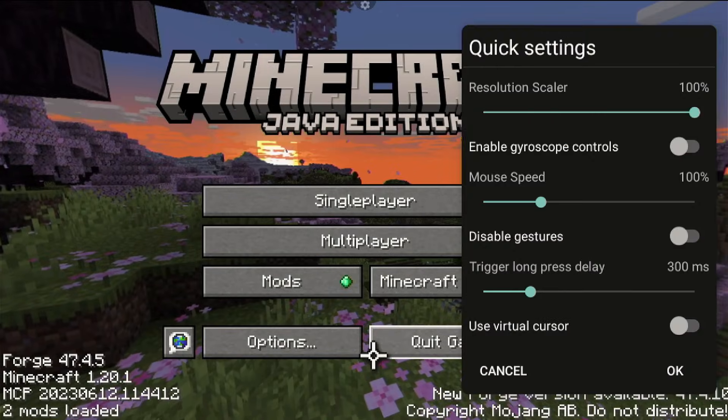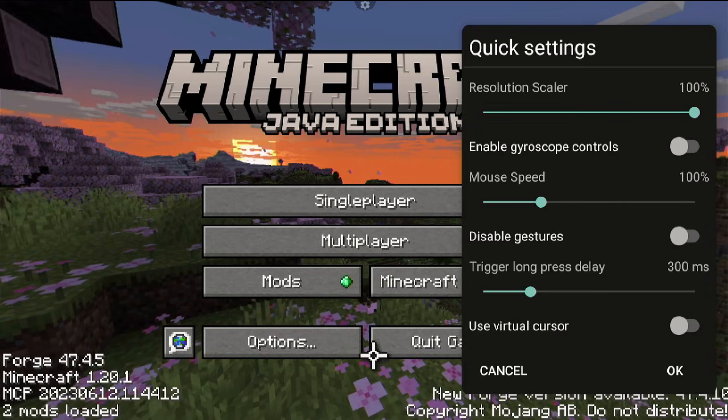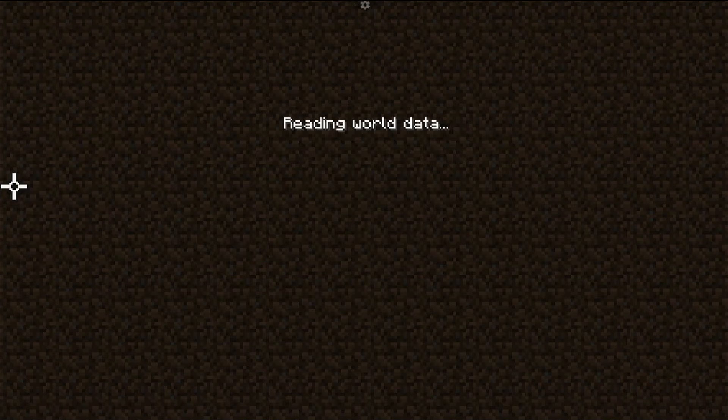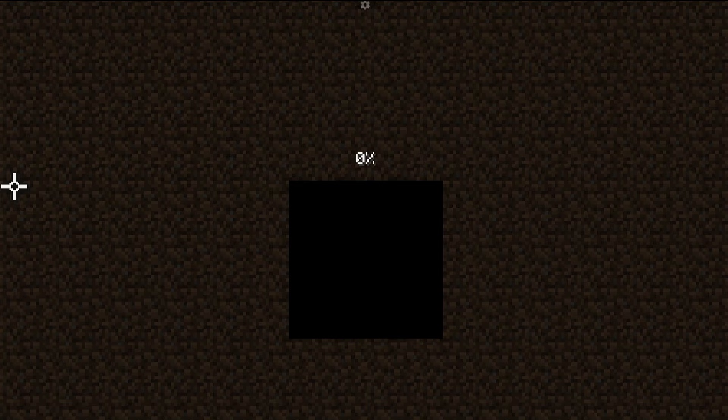One other thing to note: I am using 100% scaling resolution right now. Sometimes devices actually benefit from lowering this. Even leaving it at the default scaled resolution can be better on some devices because your device isn't trying to downscale. It's something you'd have to look into more — but on some devices, downscaling does help a bit.